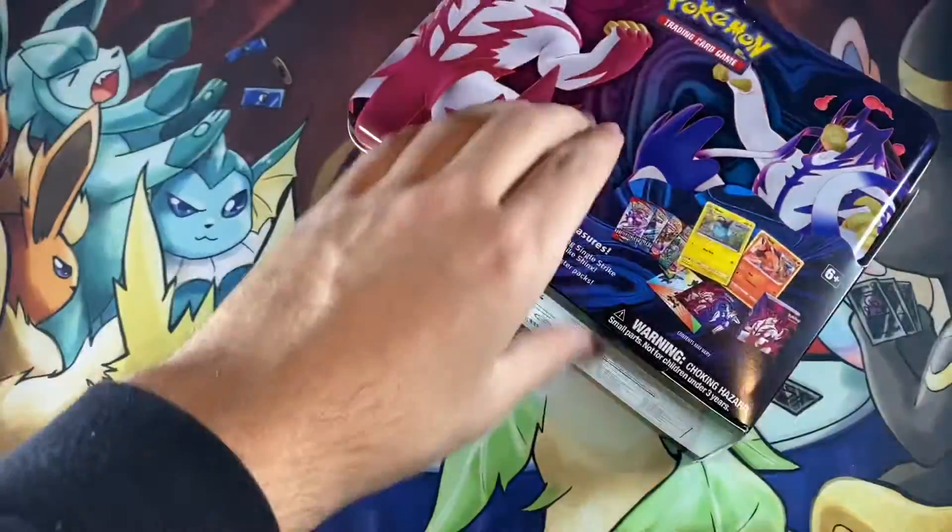We get our Tepig Single Strike with Emboar — I think it's Emboar, why do I forget? And then we got our Shinx Rapid Strike. We got our Battle Styles pack, one, and we do get the Vivid Voltage as well. Real quick, I will give you guys this code. Our other Battle Styles, a Sword and Shield, and a Sun and Moon.